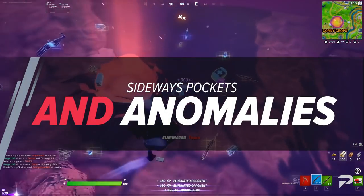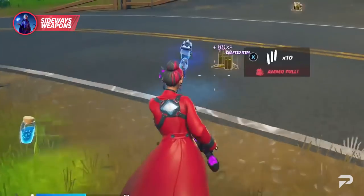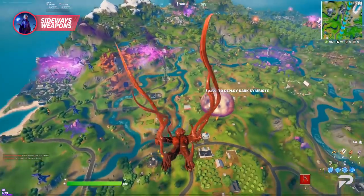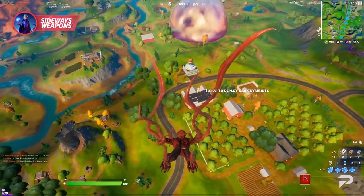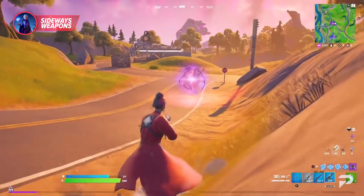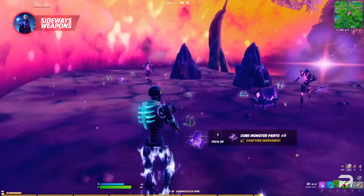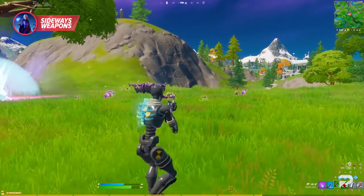Sideways pockets and anomalies. If the sideways weapons are going to become heavily involved in the meta, then the first thing to take into consideration is how to obtain them. There are two main locations where these weapons are available and both involve a little RNG: sideways pockets and sideways anomalies. The pockets usually cover up a large portion of the main POI, similar to how the UFO would cover an entire area during each match. You can spot them easily as the big orange circle when you pull out your map. Anomalies are like smaller versions of the sideways pockets, represented as shining purple spots on the map, and usually spawn in three separate locations.